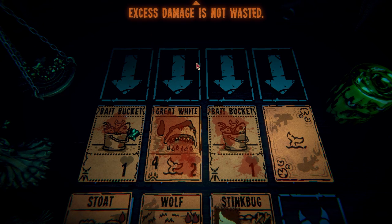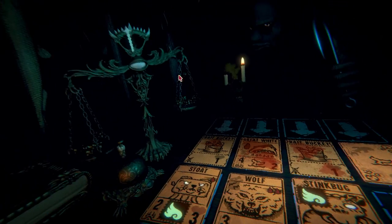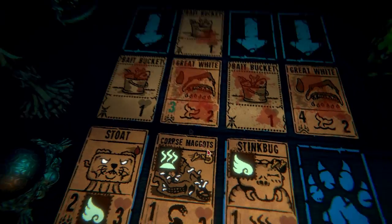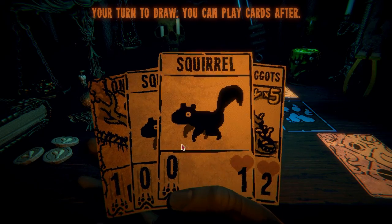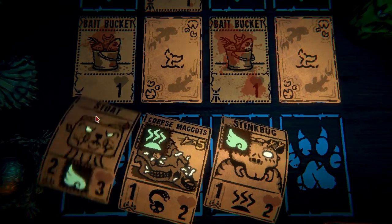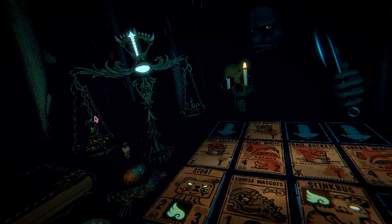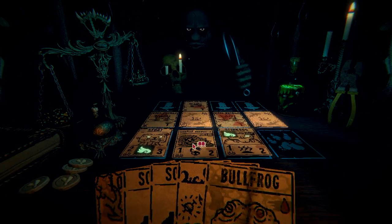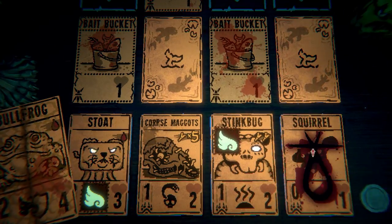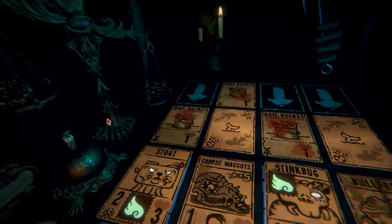'Did I neglect to mention overkill damage? Excess damage is not wasted — it carries over to the card behind the mangled corpse of the victim. Lucky for you.' I have so many sharks out here. Can I do the long elk yet? No. I draw another card. Let's go. The corpse maggots keep getting there. Bullfrog. I like the bullfrog — he's better. Let's go — come on, that's gotta be good, man. I think I almost got him.